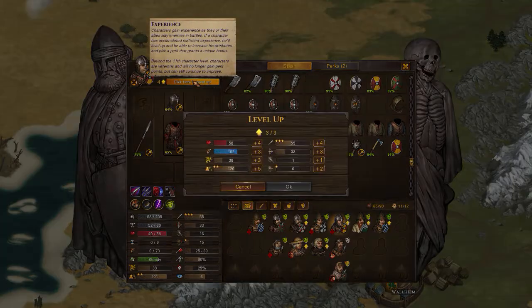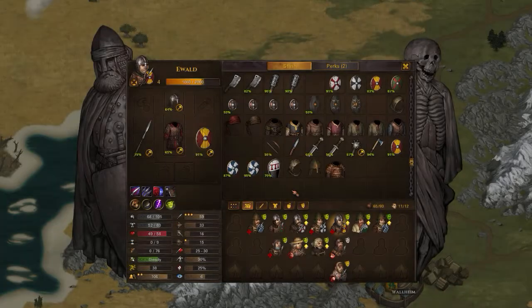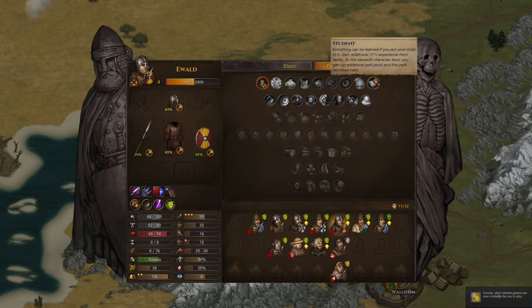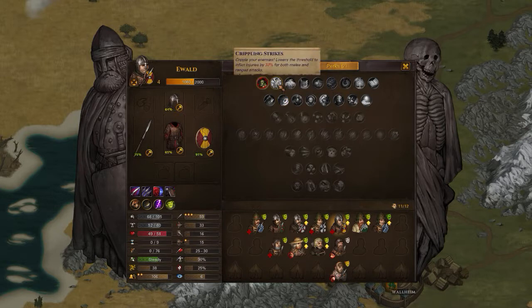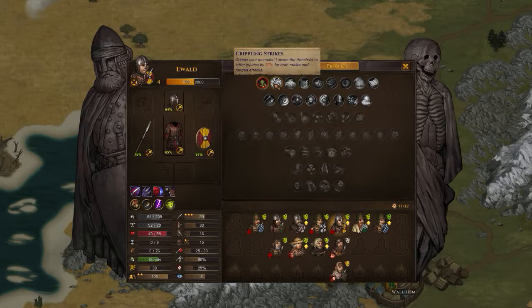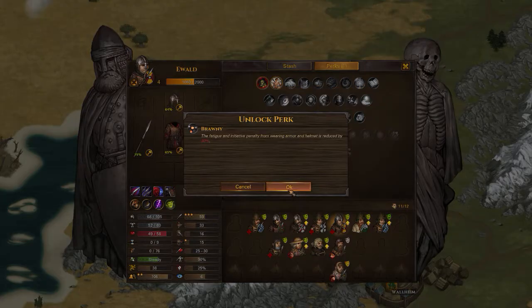Anyone for leveling up? Yes — Ewald. Definitely melee, definitely fatigue, and definitely initiative. Two perks to give him. Let's give him executioner for the second line and crippling strikes for the first line — or hold out, keep it together. Well, we don't need to keep it together if we kill them. And definitely, you get Brawny. 76 fatigue and now 81.